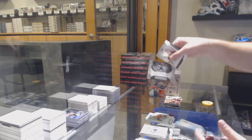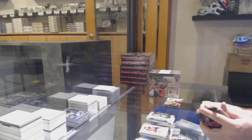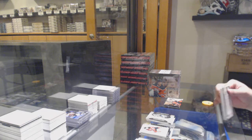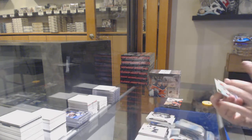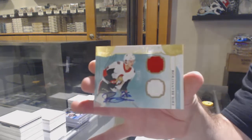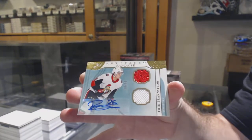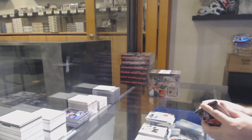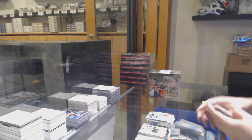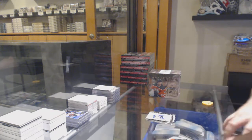Only if I really like it. Rookie Redemption San Jose — I've got to really be in love with the card to do it. For the Ottawa Senators, horizontal dual rookie jersey auto — Eric Brandstrom.